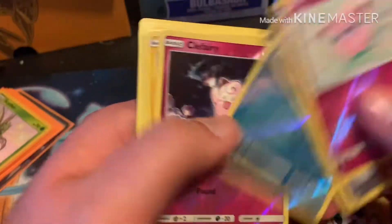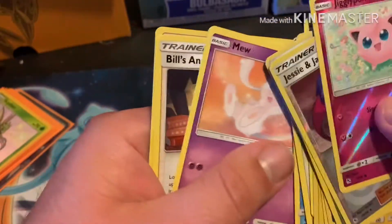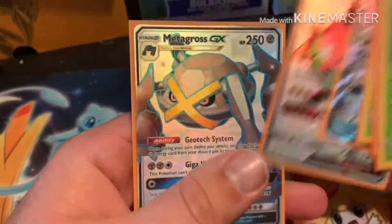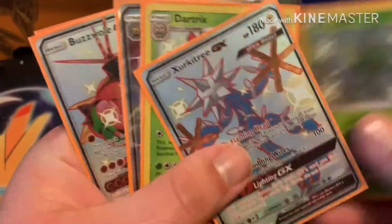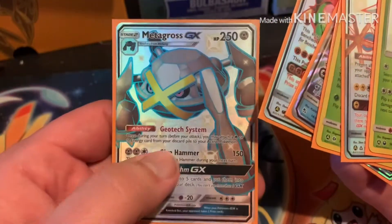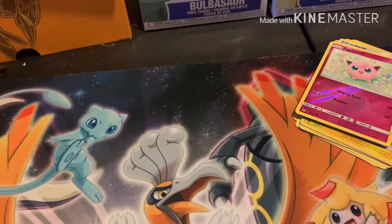Here are our reverse rares, our hollow rares and rares, and here are our shinies and GXs. We done pretty good — five pulls out of this box, two of them out of the same pack, which is kind of good. It's another shiny added to the collection, so we didn't do too bad. I think we done better than our Great Ball collection box, but still pretty solid.